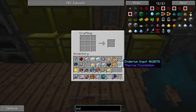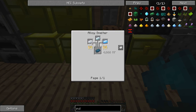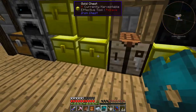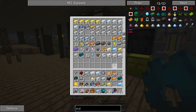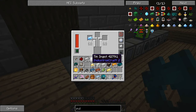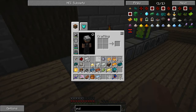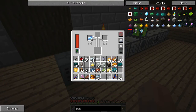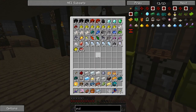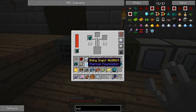Oh shoot - I didn't make enough enderium, god darn it. Let's see: shiny silver and tin. I'll do five - alright, that should be fine. Silver and tin - okay, that doesn't take very long, that's good. I think we need the pyrotheum pearls. Oh, I have a bunch more enderium base - darn it, oh well, that's fine.